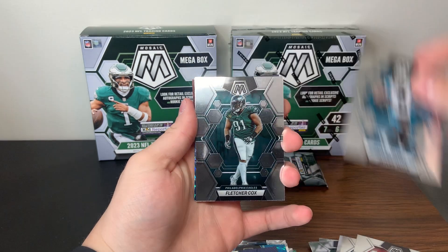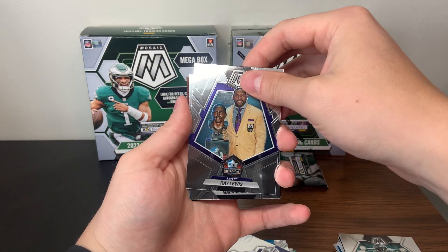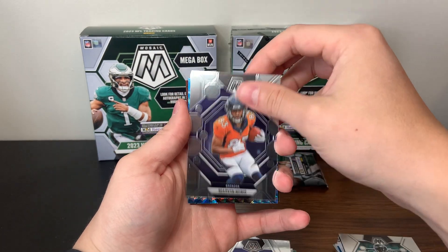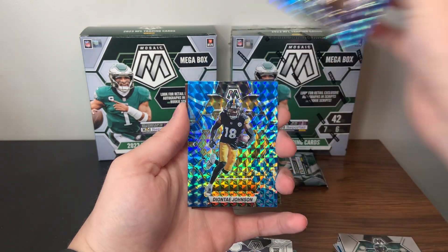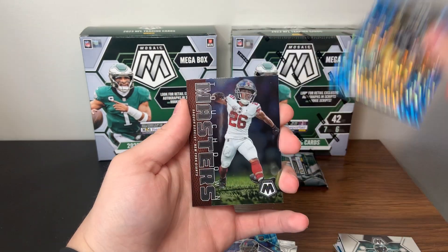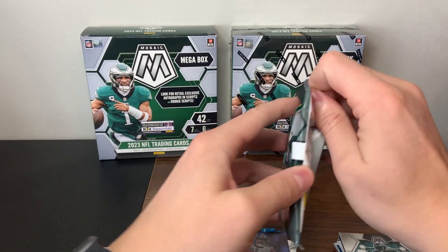There's a JC Horn, Fletcher Cox, Ray Lewis Hall of Fame, Marvin Minns rookie. There's a Deontay Banks, and a Deontay Johnson with a Touchdown Masters. Saquon Barkley. That's the last pack of Mega Box number one.